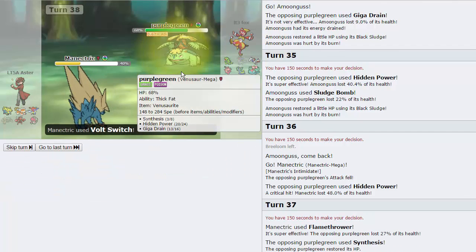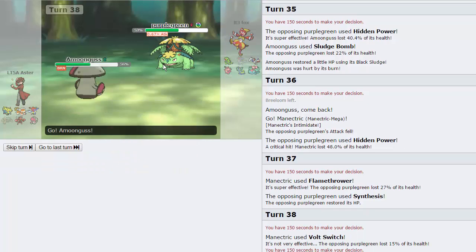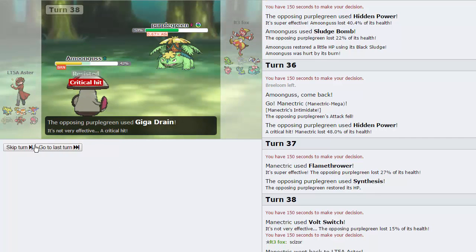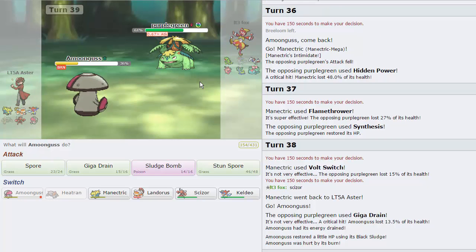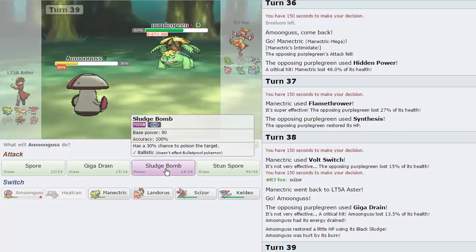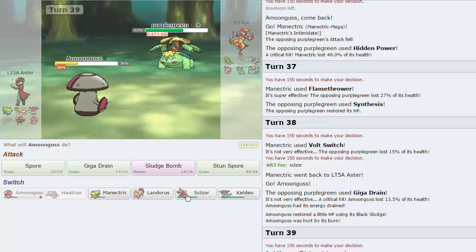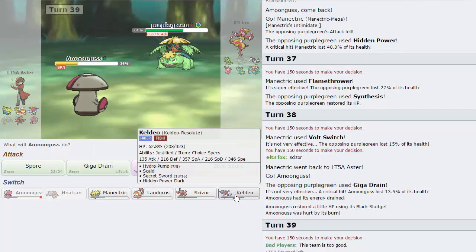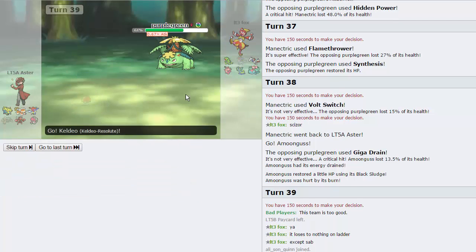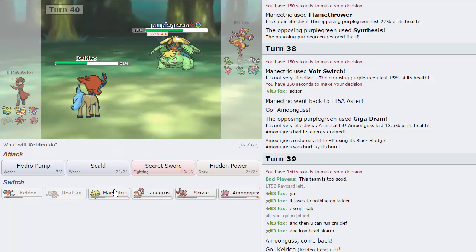I'm going to Volt Switch this time — does he even have Sludge Bomb? He might not. We're going to go Amoongus as he goes for the Giga Drain — that's fine. Do I pull another double? No, I'm in range of an HP Fire — this is bad. He's down to three Synths though. Everything kills, that's what sucks. Let's go Keldeo because I don't think he Giga Drains here. He goes for an HP Fire — that's absolutely fine. And now I think I might just Hydro, just put this thing in range of U-Turn. Because — doesn't Manectric win now? Well, not if he Scarf — no, not Scarftar, Scarftar doesn't beat me. Banded Tar beats Scizor though.